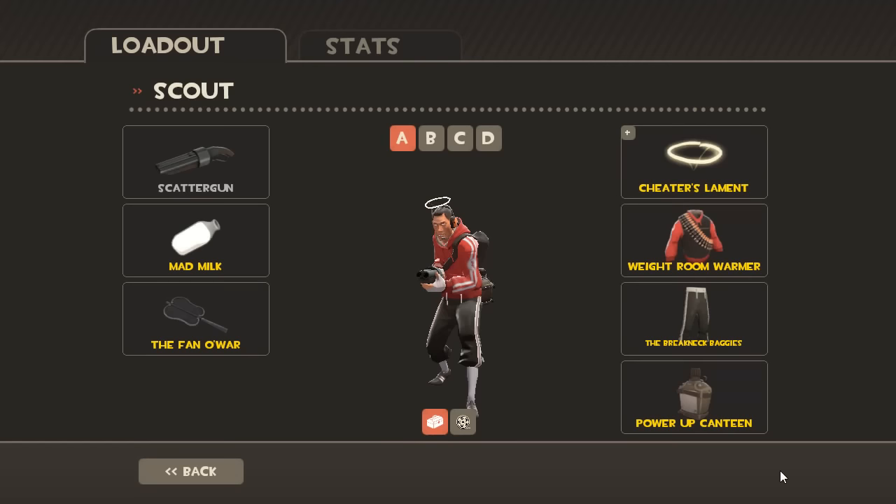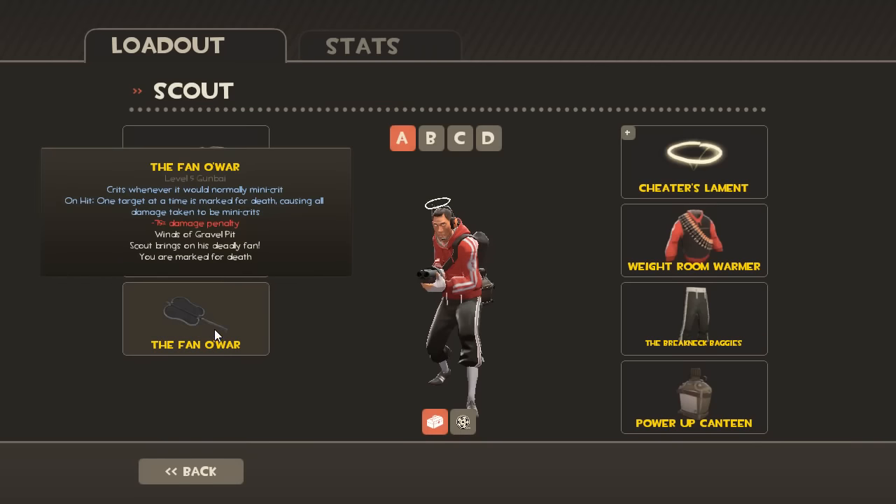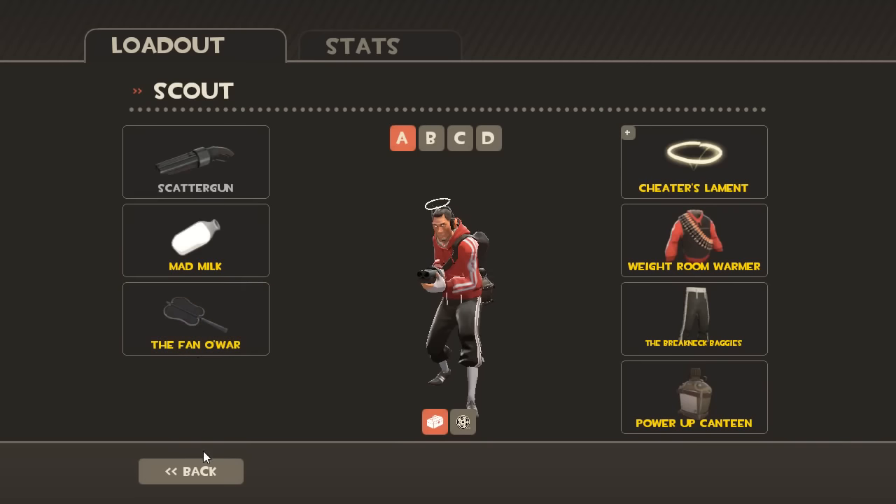Let's just see what we have in our loadout. Scattergun, Mad Milk — very important, so your team can heal off hits — Slow, and the Fan of War. That will allow your teammates and yourself to mini-crit on those giants.